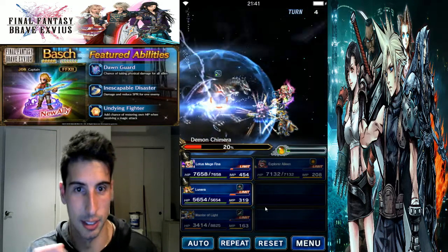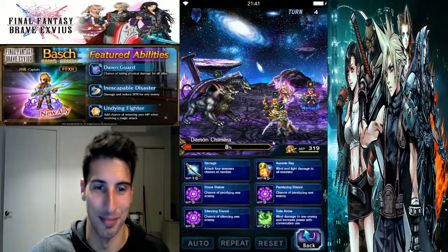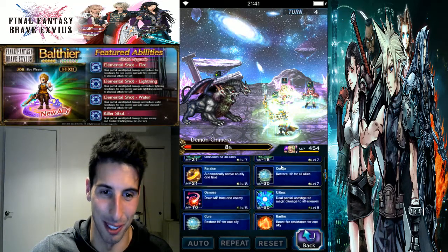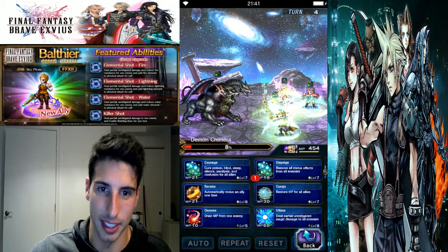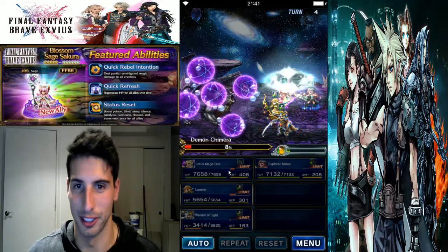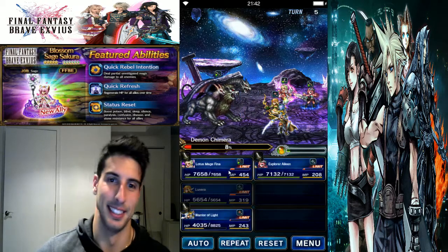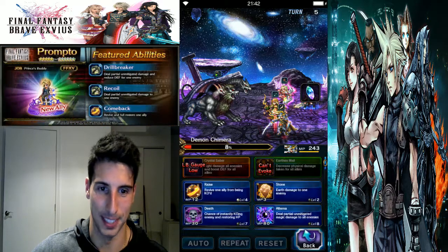We're going to cast Alterna and then use the limit break, then cast Alterna again to see if we can get the kill — but no. Classic Toasty moment: I forgot to use Lunara. If I would have used Lunara I probably would have killed it. Doesn't matter, we're going to regroup and kill it on the next turn. We're going to do the same thing — use Pile Driver, finish, and use Alterna to make sure we can kill it.